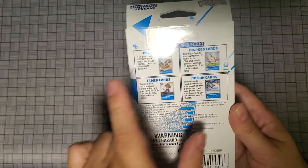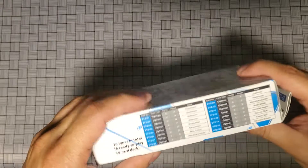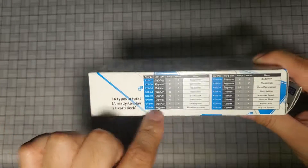So, your Digimon cards, DigiEggs, Chamber cards, Option cards — this one is actually for blue, and here's pretty much everything you're going to get.